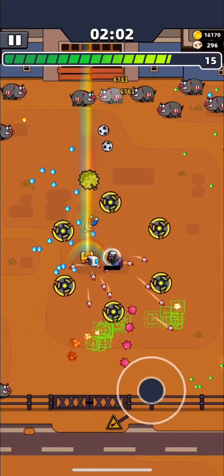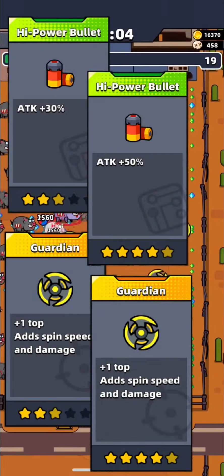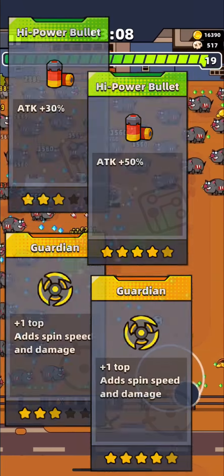After you kill it, you will face boards — they are tough enemies. But if you upgraded your Guardian and Power Bullet to 3 to 5 stars, then you shouldn't have any problems with them.